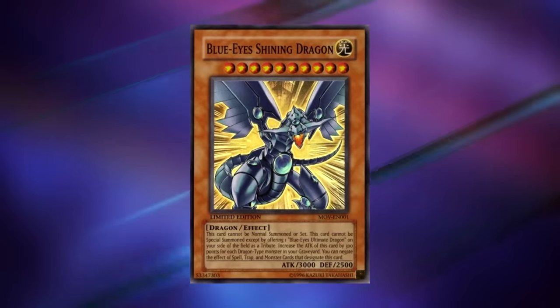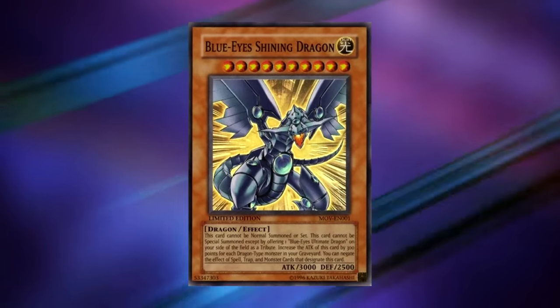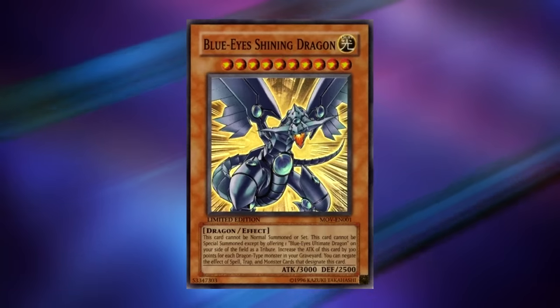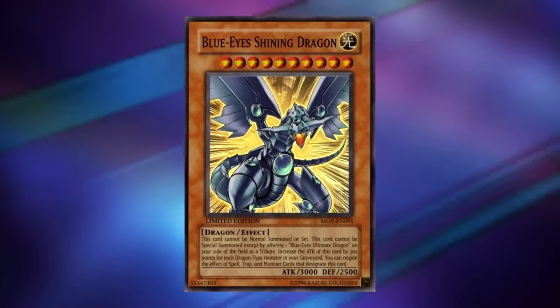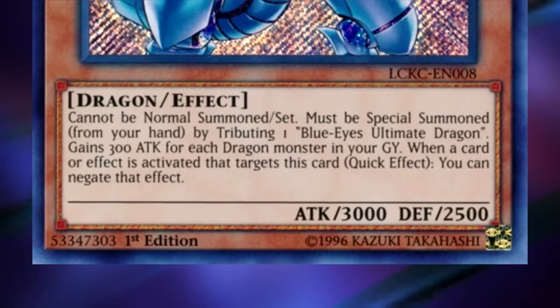Let's start by talking about Blue Eyes Shining Dragon, one of the most iconic cards from the movie. This was actually the card I pulled from my promo pack back when I was a kid, and I still have it to this day. Blue Eyes Shining Dragon is a level 10 monster with 3,000 attack and 2,500 defense. It cannot be normal summoned or set — it must be special summoned from your hand by tributing one Blue Eyes Ultimate Dragon.